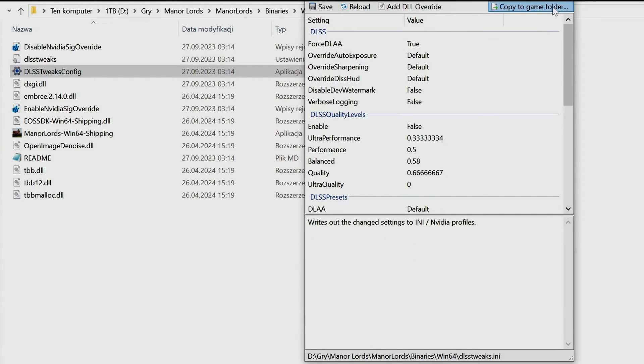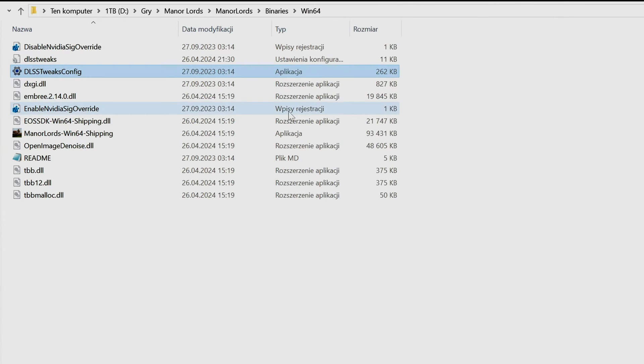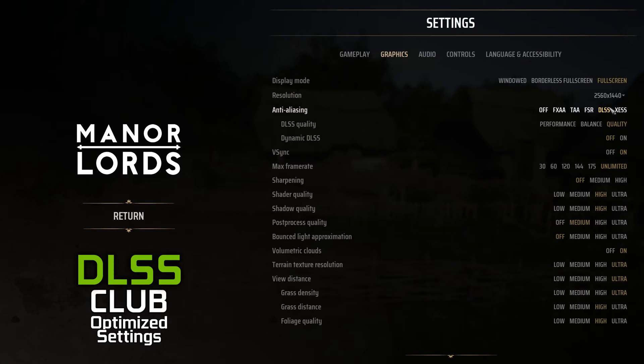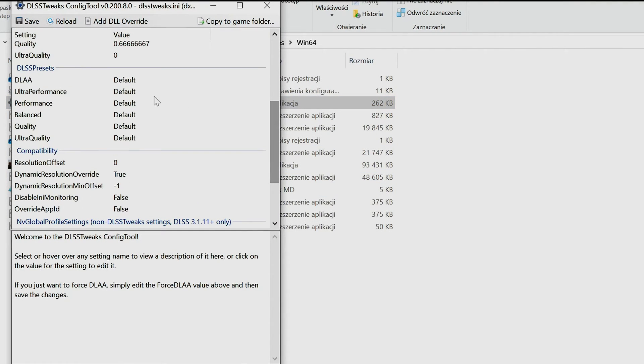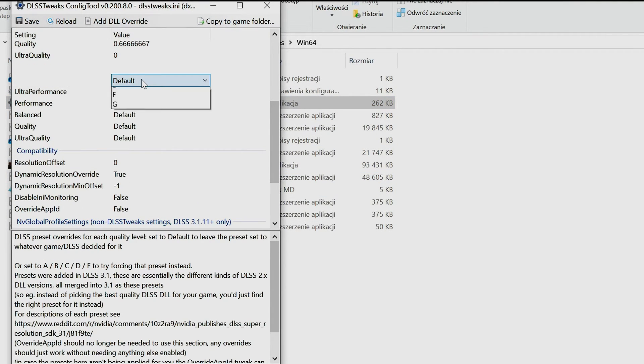From now on this feature will be turned on regardless of the DLSS quality you pick — just make sure DLSS is enabled in Manor Lords options. In DLSS Tweaks you can additionally control DLSS presets, and I'm actually recommending using the newest preset E right away.